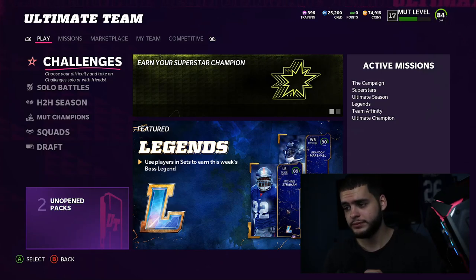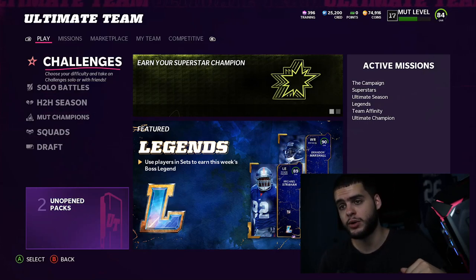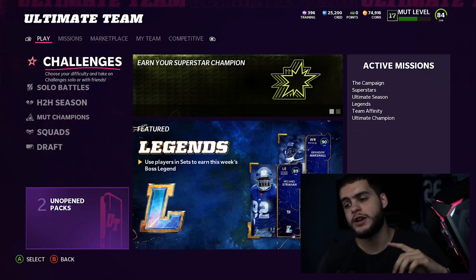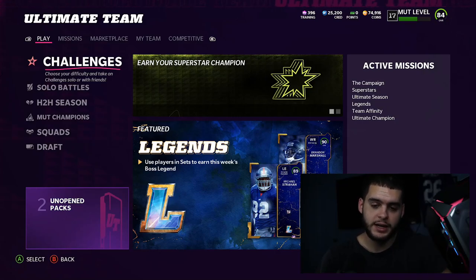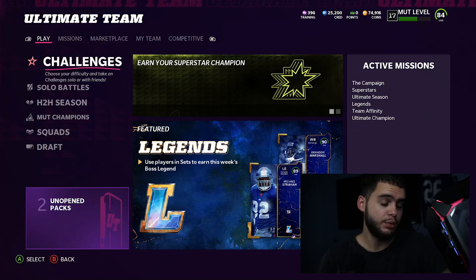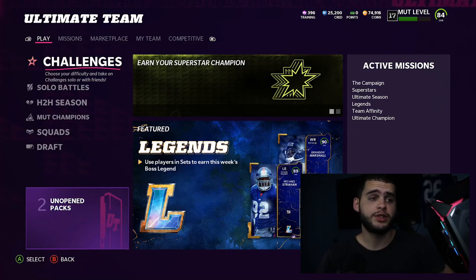Before we get into this video, hit that subscribe button, turn on notifications, come join the family. Of course if you need coins, head down below to muttreserve and use code POODLE at checkout for 15% off. If you want to be shouted out in the Poodle Squad, just like the video and comment 'Poodle Squad' — shoutout to Envy Repulsive for being part of the squad.